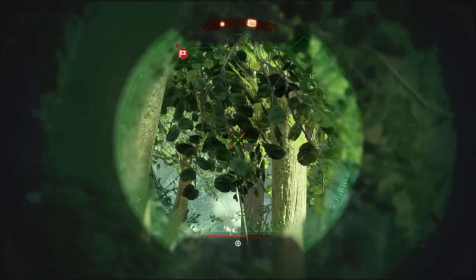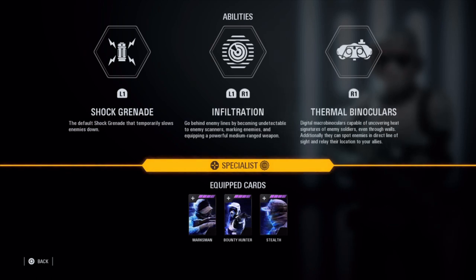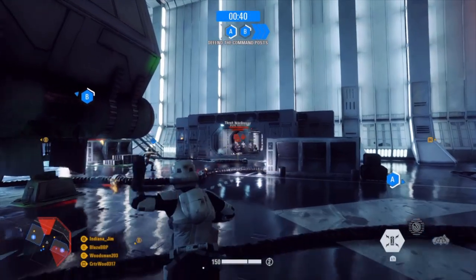As always, each class comes with three main abilities. For the Specialist, first you have the Shock Grenade, which slows enemies and does a minor amount of damage.